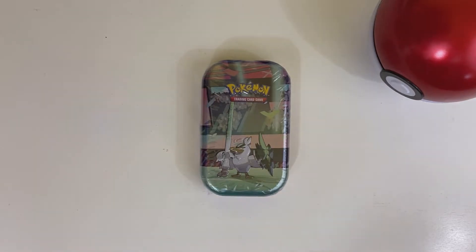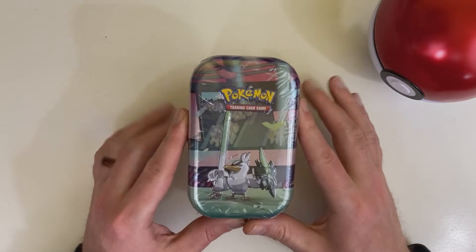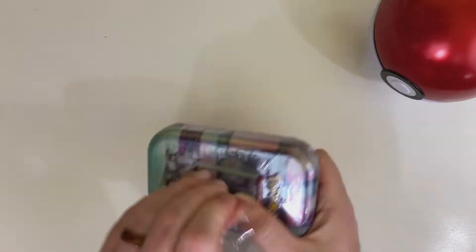What's up everybody? This is Matt here from Blue Amber Gaming. We're here to open up a Pokemon tin for you. We've got a nice Sirfetch'd here on the front and we are going to get into this right here. So here is the tin. Get it open here for you.